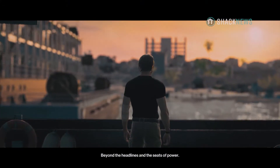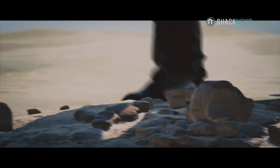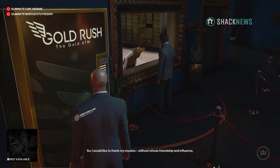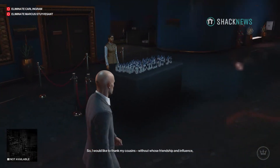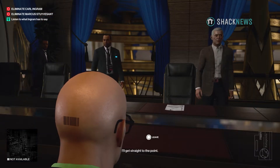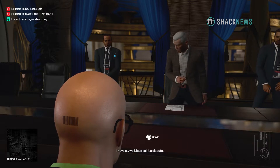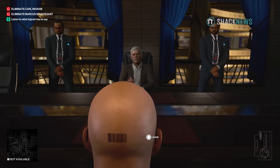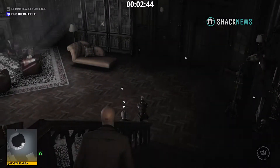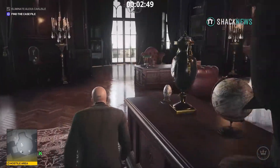The Hitman 3 base game comes with six main missions, with cinematics sprinkled between them to tell the story IO Interactive has cooked up. This is no different from the previous two games, but players can expect to be a bit restricted on their first runs, as loadouts are frequently disabled to allow the story to properly unfold. The good news is this is only an issue on the first playthrough, as loadout slots, unique starting points, and smuggling opportunities are all back and available after a first completion.